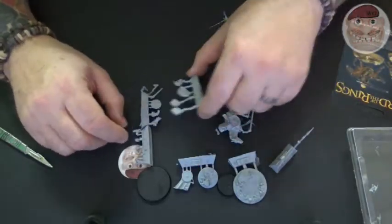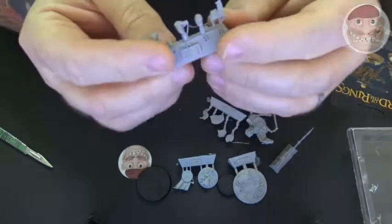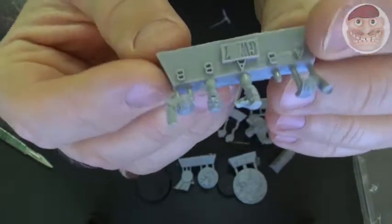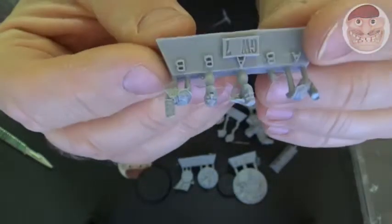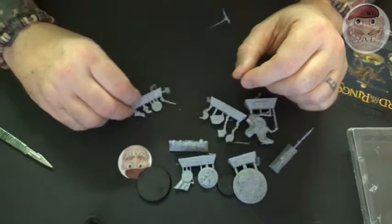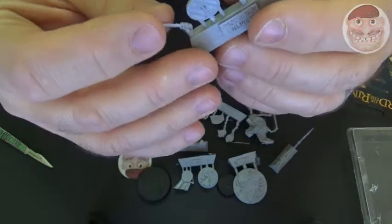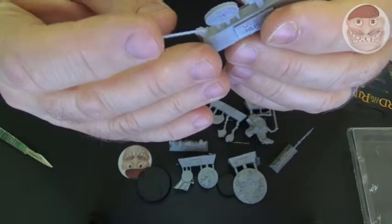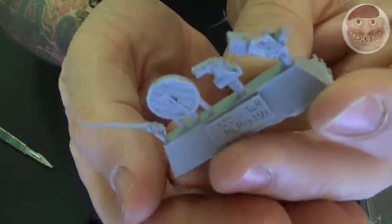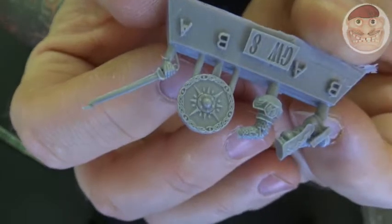Moving on, we have the heads. I was worried about the heads because the pictures don't really do them justice. But holding it up to the camera — you can see there's a lot of detail in that figure. If you're not a great painter, the use of normal paints and washes is really going to bring out that detail. Cracking detail. So where are all the finecast problems that people keep telling me about? I've got to tell you, there are none that I can see here. There's a bit of a bendy sword but it's not snapping, so just take care with it.